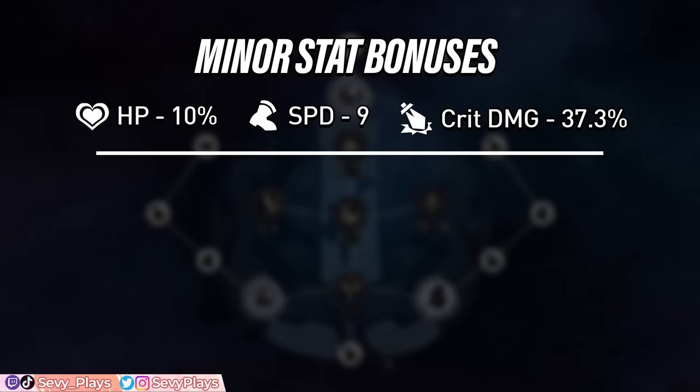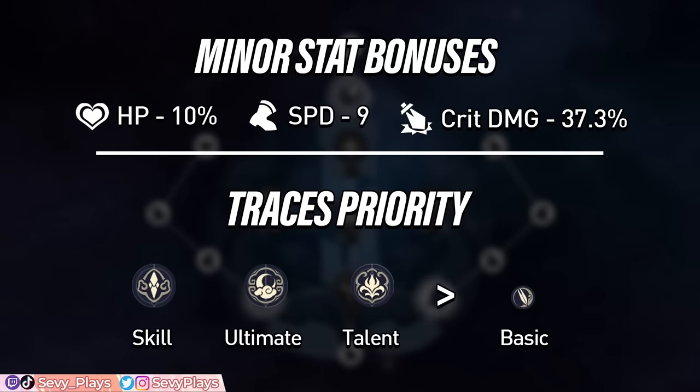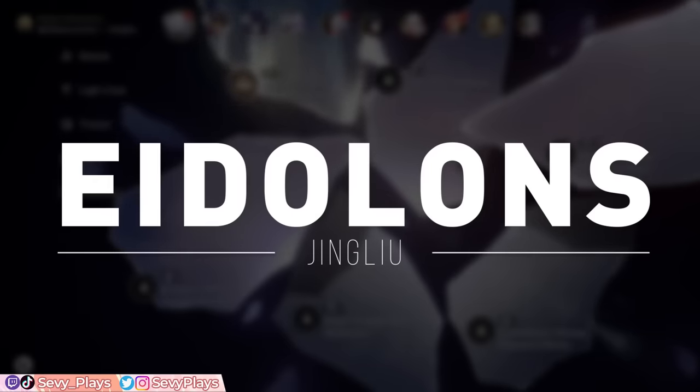For Jinglio's traces leveling priority, level up her skill, talent, and ultimate altogether, though her skill is the most important of them all. You can ignore her basic attacks since she won't be using them anyway. Jinglio is very powerful at E0, but let's take a look at what her eidolons add.